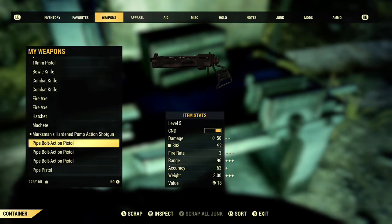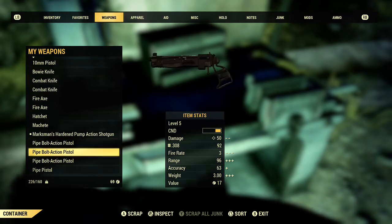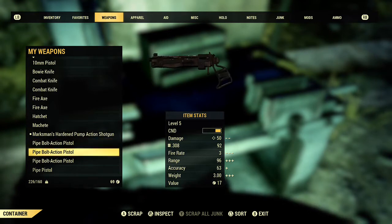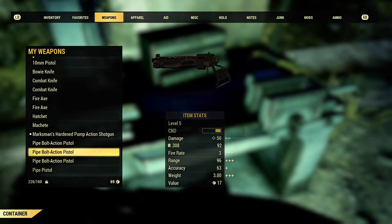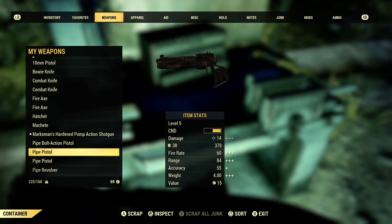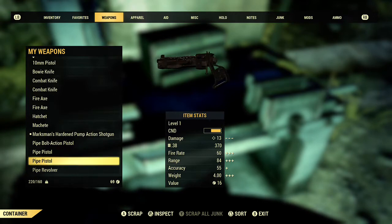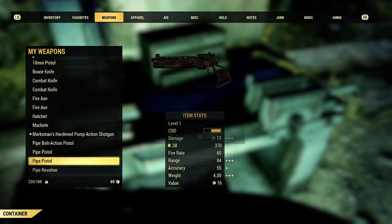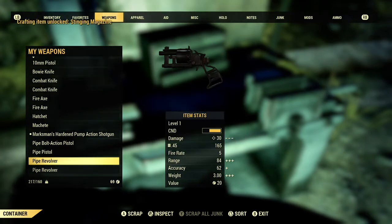Speaking of weapons modifications, for the most part weapons modding is the same as before. You go into a weapons workshop and apply certain modifications such as long barrels, enhanced grips, and enhanced magazines. As far as unlocking different weapon mods, you actually need to scrap down weapons — as you scrap weapons you unlock different mods that you can then use when customizing your weapons.